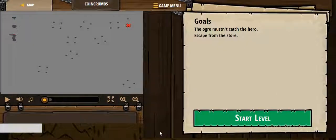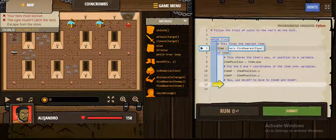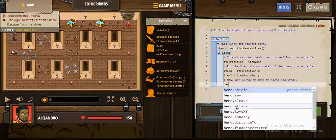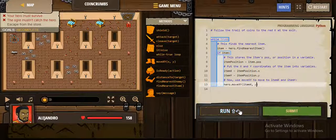They must not catch the hero — we should escape from them. We have to go to the X position. We should find the nearest item, and if there is an item, find the item position and put it in the variable item_position. Then take the item position in the X direction and put it in the variable item_x, and do the same with the Y direction and put it in item_y.